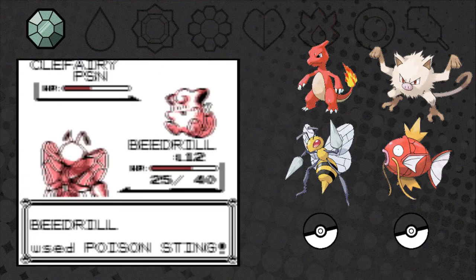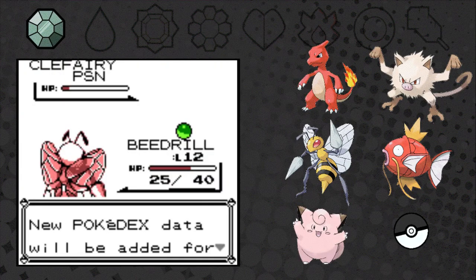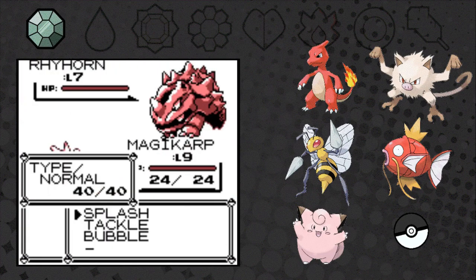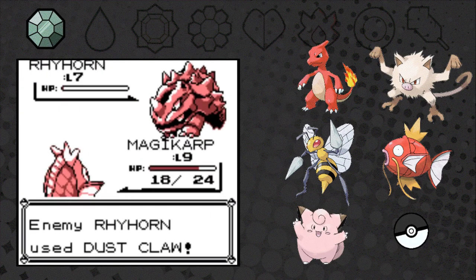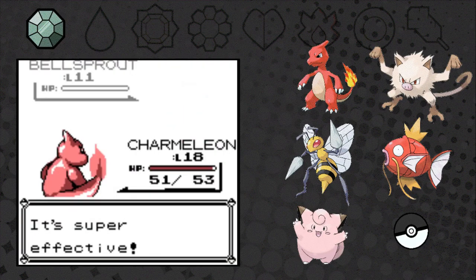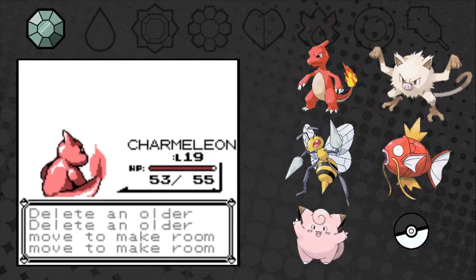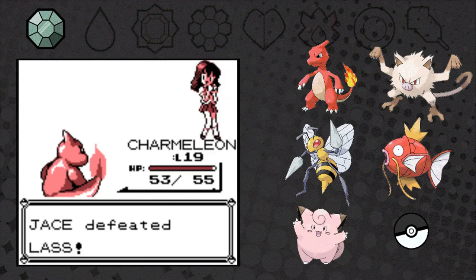We weaken the Coferi with Beedrill and then capture it. We continue picking up every item and battling wild Pokémon to train our Magikarp. Magikarp even defeats a Rhyhorn. We battle a Lass who usually only has plant Pokémon, but here she has a Charmander, and we learn Firewall. I wonder what this move does — I have no idea. Let's try it on a wild Pokémon.